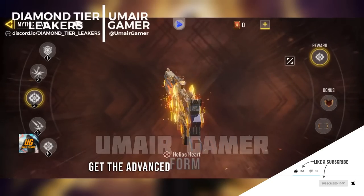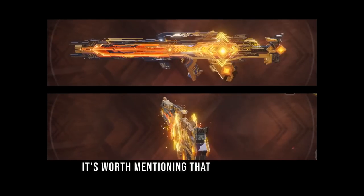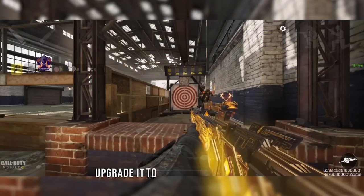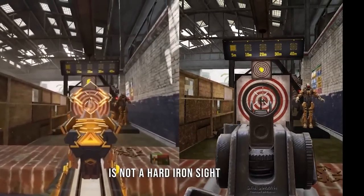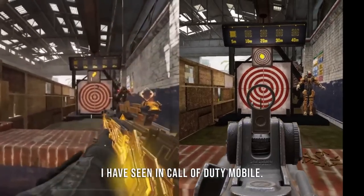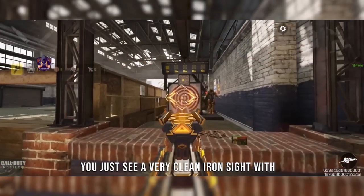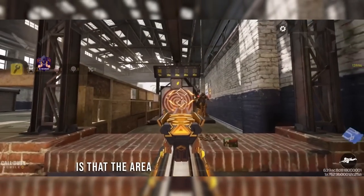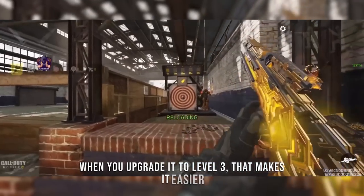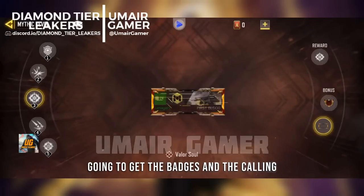Upgrading to level three gives you the advanced form called Helios Heart. You can see more parts added to the front, top, and bottom of the gun. This blueprint has three iron sights unlocked progressively with the advanced forms. The base iron sight is the default FFAR one — unusual but usable. The level three iron sight is cleaner with no ghost ring, just a dot, making it easier to aim. The level five iron sight has a larger cross area for better visibility, which is essentially a pay-to-win advantage. Bonus rewards at this level include badges and a calling card frame.